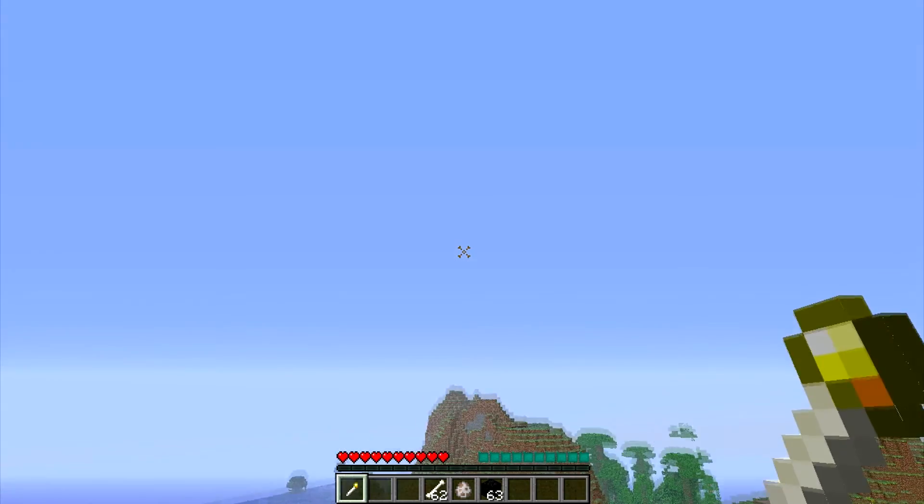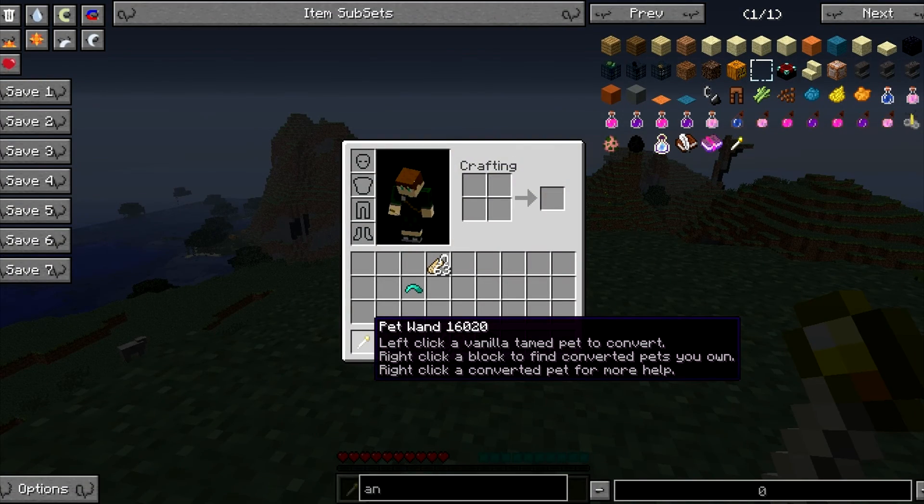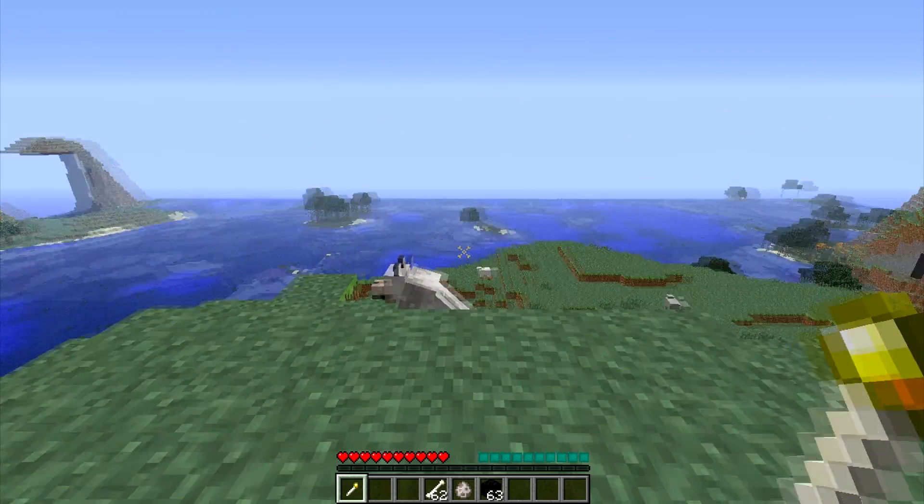Basically how it works: when you spawn in the world, you will get this little thing called the Pet Wand, and it comes with instructions. Left-click a vanilla tamed pet to convert, which I'll show you in a second. Right-click a block to find converted pets you own. Right-click a converted pet for more help. That's pretty simple.